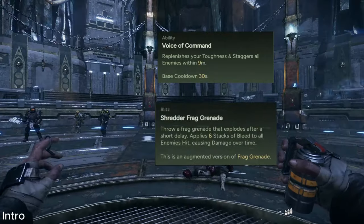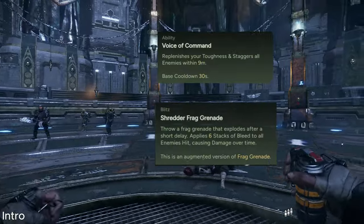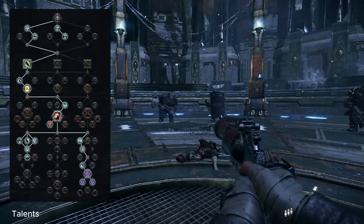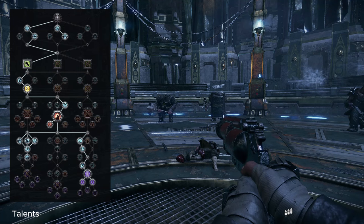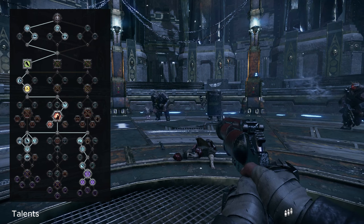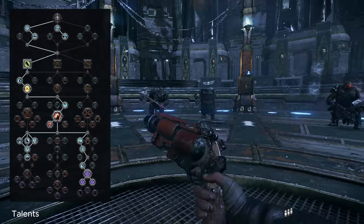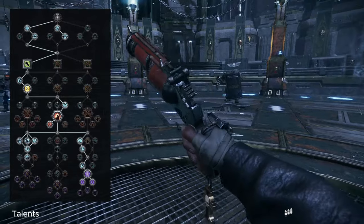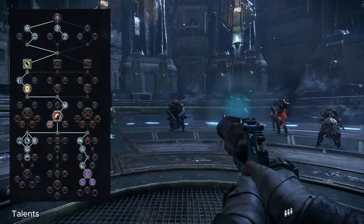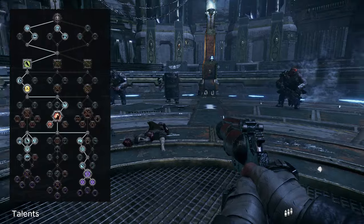We're using shredder frag grenades to help buy time and make space for our team, get them out of tight spots if we need to. But we're mostly focused on our weapons here, because with this talent tree setup right here on the screen, I'll talk through it more in depth later, but these are the talents we're going to be using. With this particular setup, your ranged and melee damage is absurdly high. As you probably saw in the intro clip, you can kill lines of maulers, you can murder crushers, you can quickly snap shots to kill elites and specials, and it's just so much fun to play, I had to share it with you.